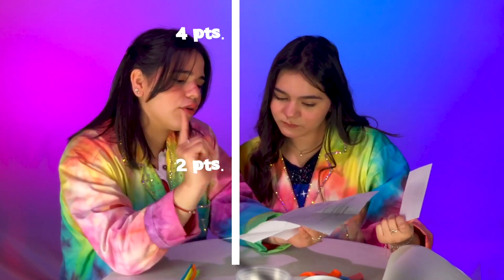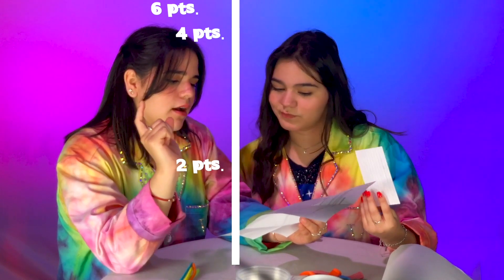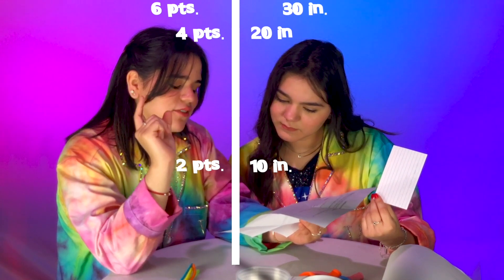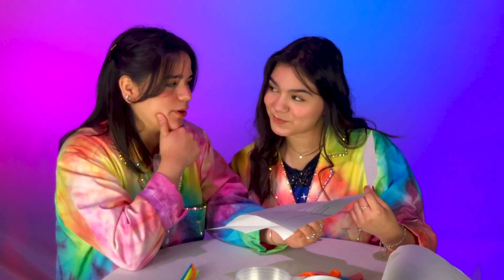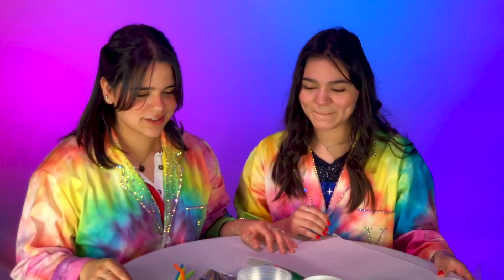Scoring: you will receive two, four, or six points — with 60 points maximum — respectively for each weight supported at 10 inches, 20 inches, or 30 inches. This feels like math! Up to 20 points for creativity, and up to 20 points for how well your team works together. Are you ready? Yes! Your time begins right now.